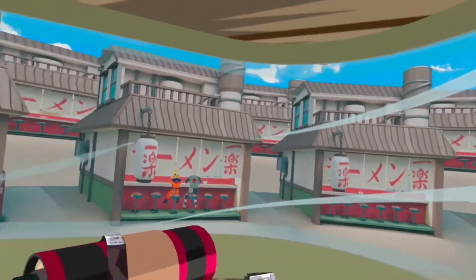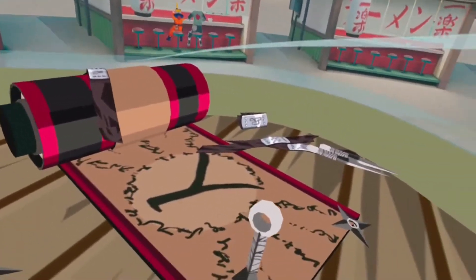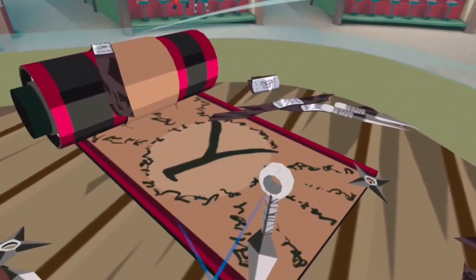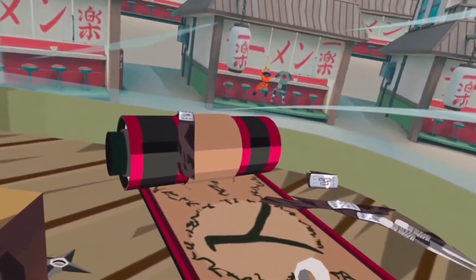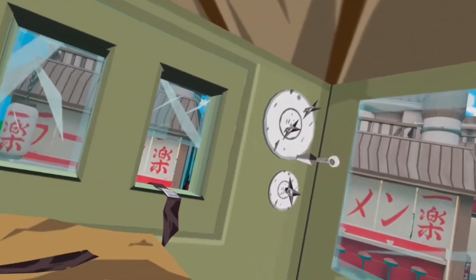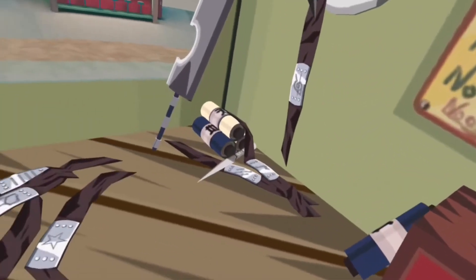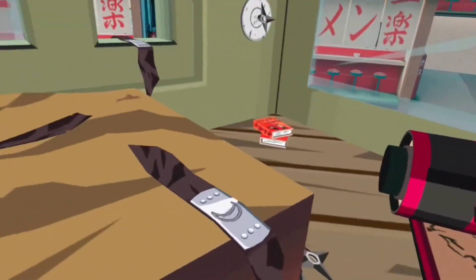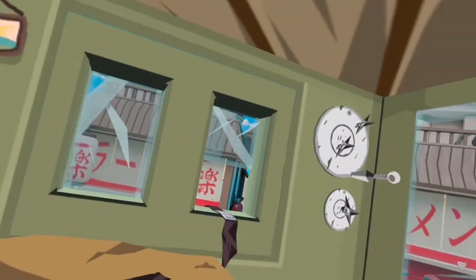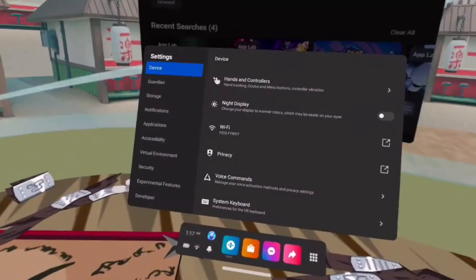Welcome back to another YouTube video. Today I'm going to be teaching you how to get custom homes on Oculus. This will require a PC or computer. I was trying to find a way to do it with a phone — there might be other ways, I don't know. As you can see, I have this Naruto-themed custom home that I found on SideQuest, so I decided to download it. I'm going to teach you guys how to get these custom homes.